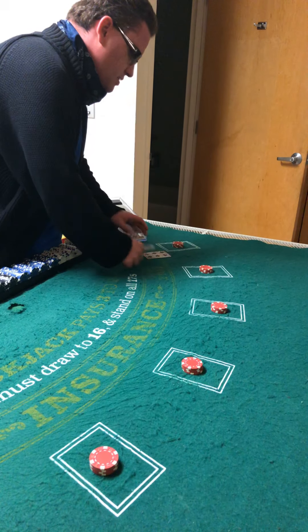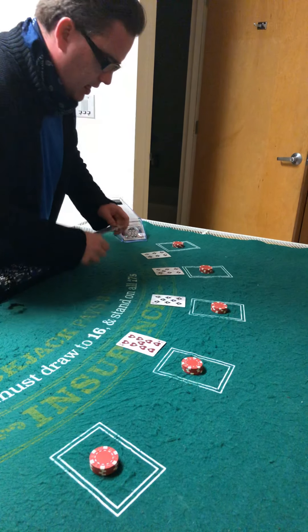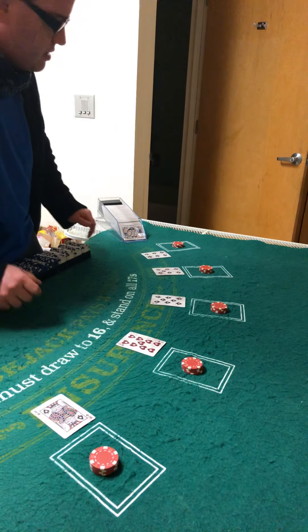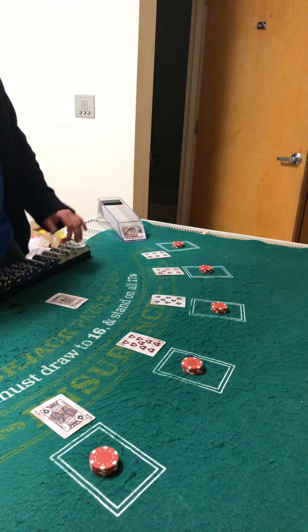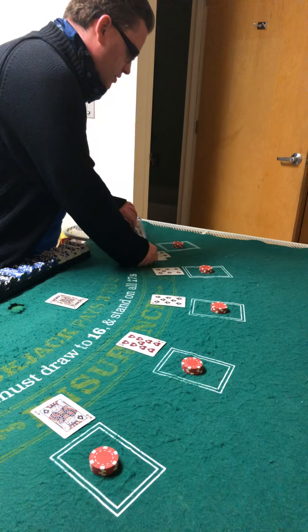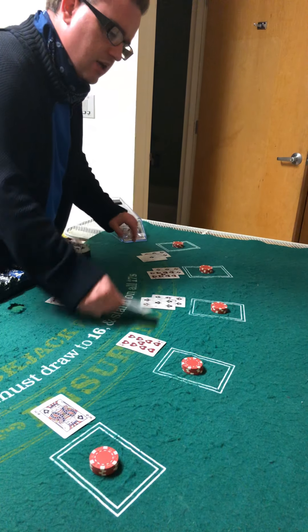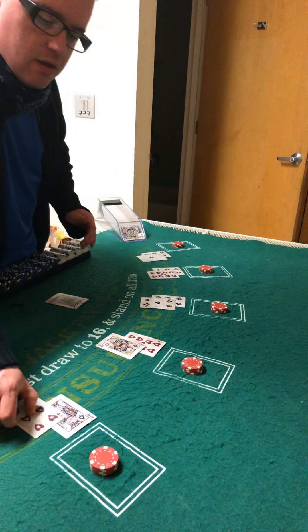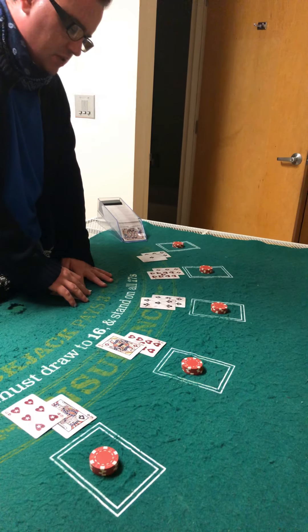We have six, we have seven, we have eight, we have nine, we have a king in the fifth circle — a jack up-card. Totals are: seventeen, sixteen, thirteen, nineteen, sixteen. And who knows what the mystery card is?